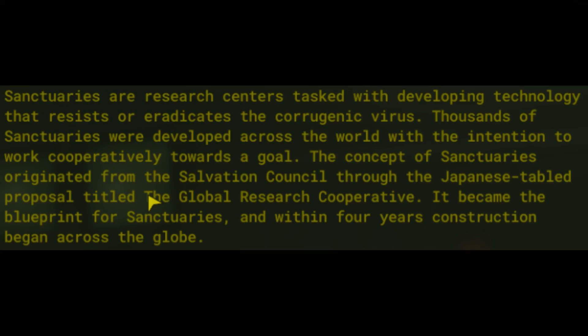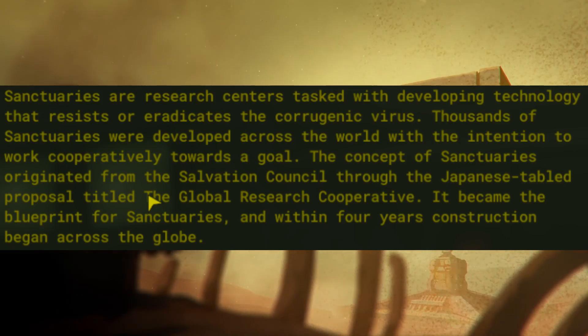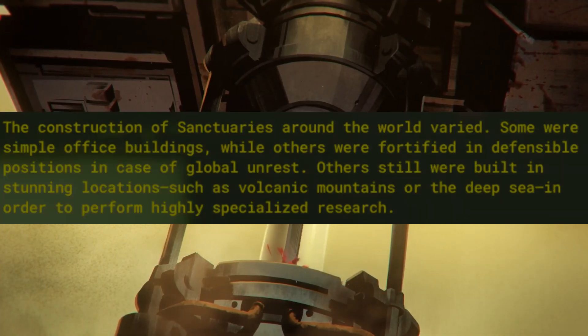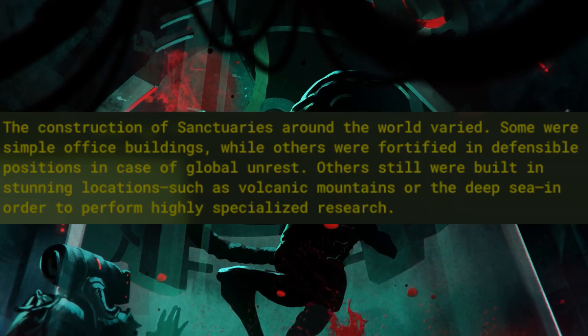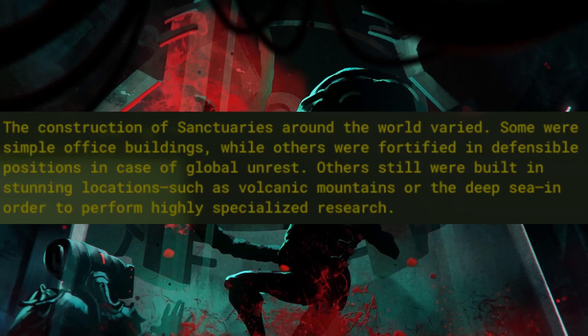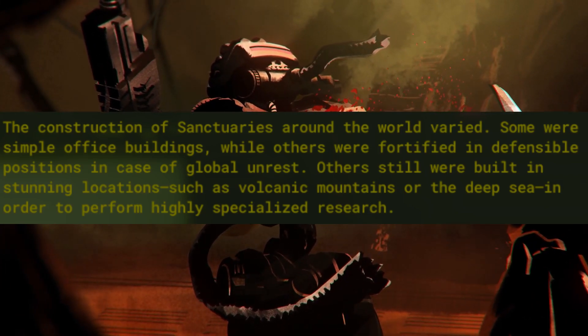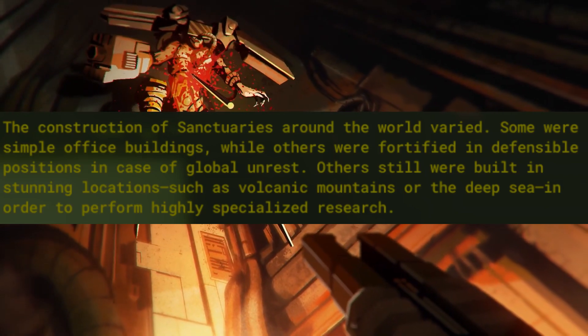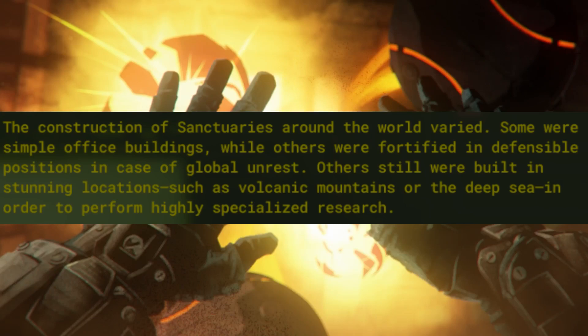It became the blueprint for sanctuaries, and within four years construction began across the globe. The construction of sanctuaries around the world varied. Some were simple office buildings, while others were fortified in defensive positions in case of global unrest. Others still were built in stunning locations such as a volcanic mountain or a deep sea in order to perform highly specialized research.